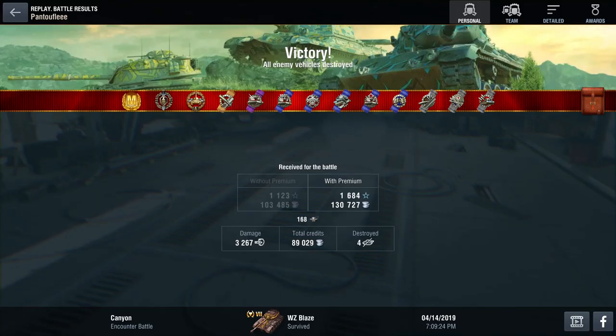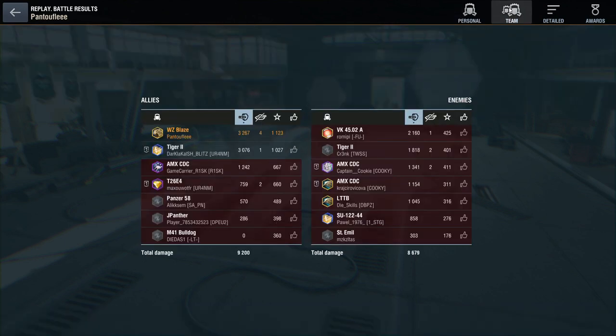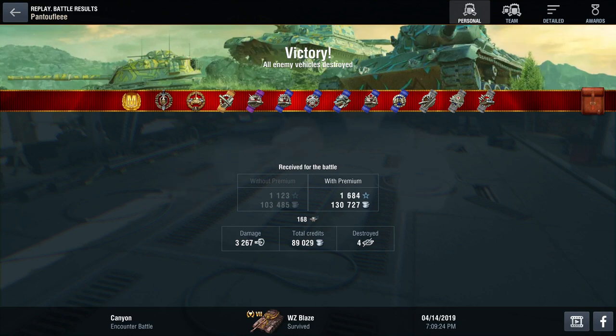Ace Tanker, High Caliber, Steel Wall, Warrior — 3.3k damages, really a great game, a funny one. As you can see, we did a lot of credits. That's because I have premium time, don't be fooled by this. Truly not worth it, except if you're a collector or a really, really good player. I will never tell you to buy this tank. Hope you enjoyed. Don't forget, you're not here to be better, but to be the best — Pentoof over.